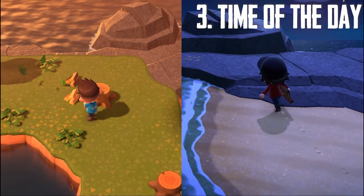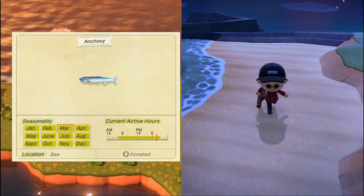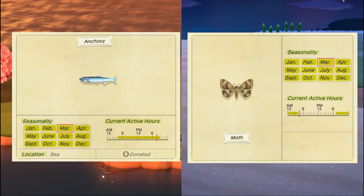Number three: the time of day. Certain insects and fish only show themselves during the day or the night. For example, anchovies can only be caught during the day, while moths can only be caught at night.